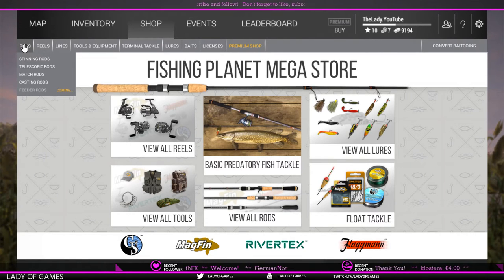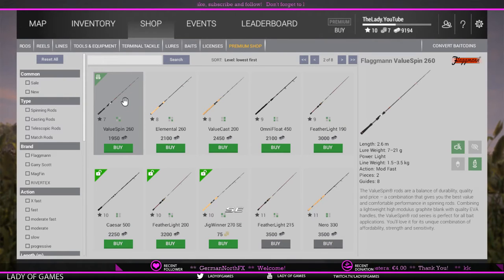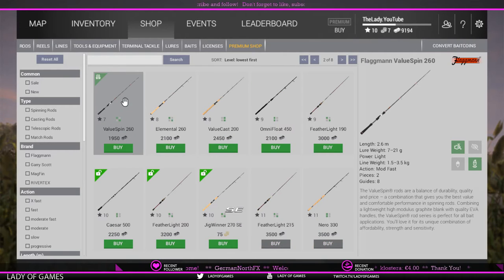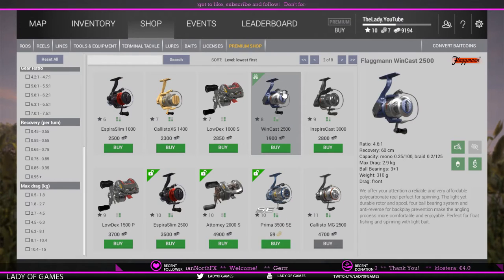Walleye pay roughly a little under 200 bucks all the way up to 450 bucks if we catch a trophy. We need a bit heavier gear, so go to the shop, click on Rods, go to the second page, and purchase the Value Spin 260 — it's available at level 7. For those using the Imperial system, it's the third Value Spin available. You had the Value Spin 190 at level 3, then the Value Spin 230, but what we actually need is the Value Spin 260 because it allows us to cast further. Then onto Reels, go to page 2, and at level 8 you can purchase the Wing Cost 2500 — that is what we need for our new Value Spin rod.